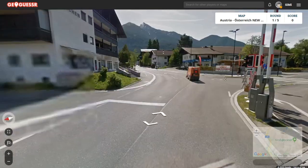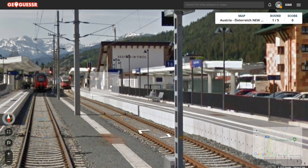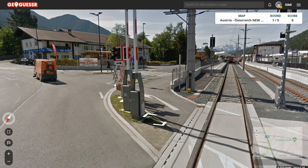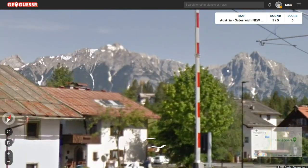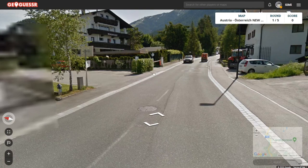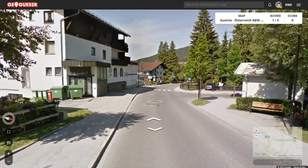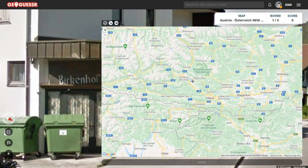I thought we were in Tyrol, and yes — this is the Austrian railway sign, ÖBB — Österreichische Bundesbahnen, I think it stands for. You can admire the mountains. This is a very pretty country — I'm a big fan of Austria from my visits. Unfortunately, we're starting off in a town, so I can't get a better look at the landscape; we'll have to wait for another round.